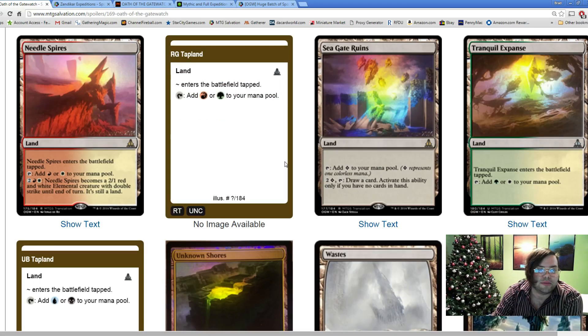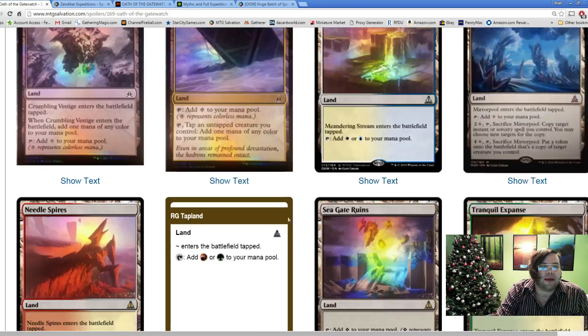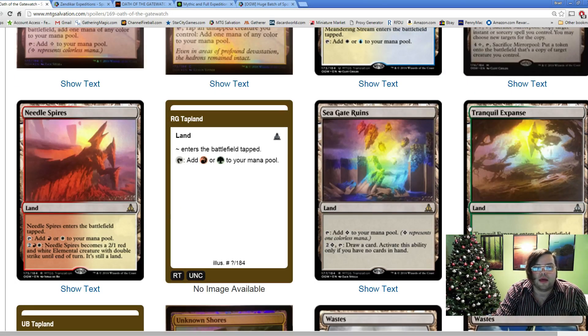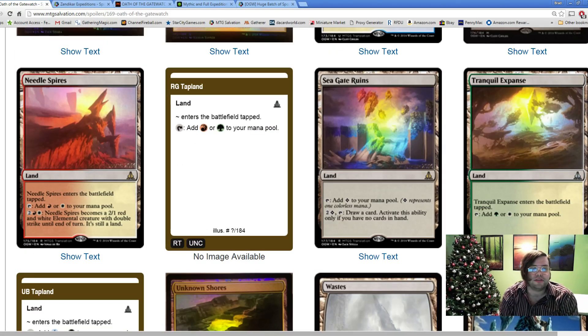Seagate Wreckage: add colorless to your mana pool. We have another card that goes with Mirrorpool. Seagate Wreckage and Crumbling Vestige are producing colorless mana we can use effectively. One point on Crumbling Vestige: it's actually a Standard-playable land because you can play it on the turn where you need a color in your light-splash Devoid deck. Seagate Wreckage also has: two colorless, draw a card - activate only if you have no cards in hand. Drawing a card for two and a colorless off a land is very powerful and you can repeatedly use this effect.